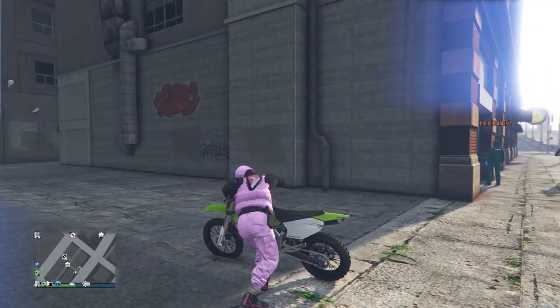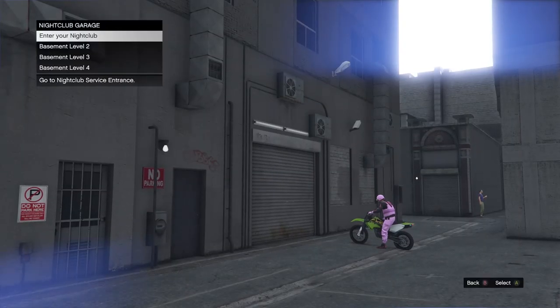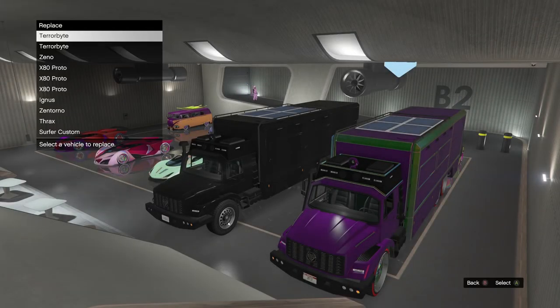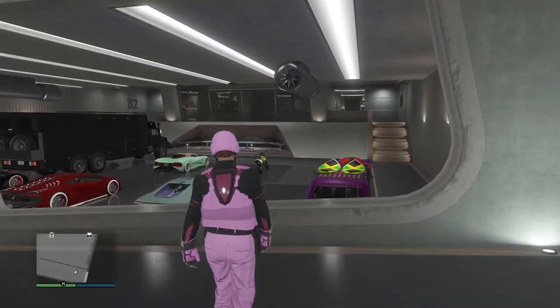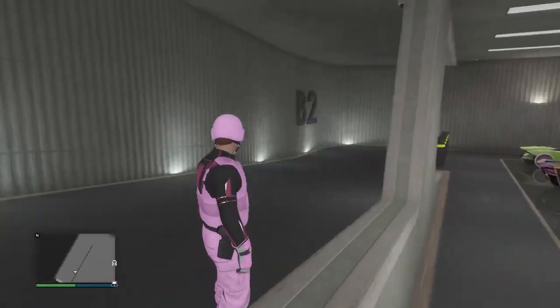You want to put your Sanchez motorcycle inside of your nightclub level 2 garage, plus you want to put a vehicle you don't mind losing. I do have a vehicle already in here I don't mind losing — I just need it to put my Sanchez motorcycle in here. So now we are all set.